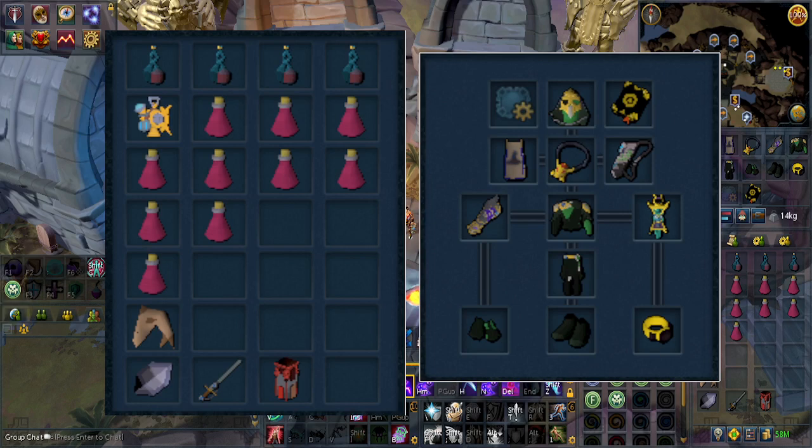For my gear, I'm just using Tier 90 Necromancy armor and weapons — the DPS version of it. And yes, you can do this without having the Zuk or Kiln Cape. Bring the Luck of the Dwarves, as it does boost your chances of getting the Kalphite Queen head.